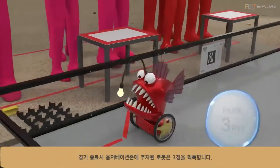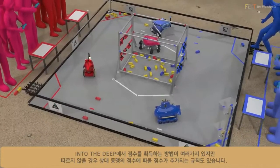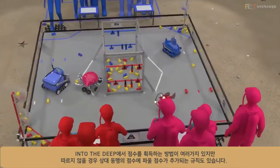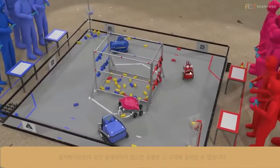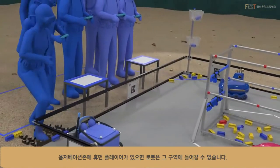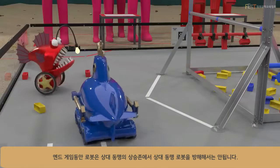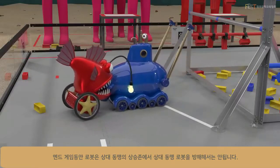When the match ends, a robot parked in the observation zone earns 3 points. There are many ways to score in Into the Deep, but there are also rules that, if not followed, will result in foul points being added to the opposing alliance's score. A robot cannot enter the observation zone if a human player is in that zone. Scoring elements may not be launched. During endgame, robots may not interfere with other robots in their alliance's ascent zone.